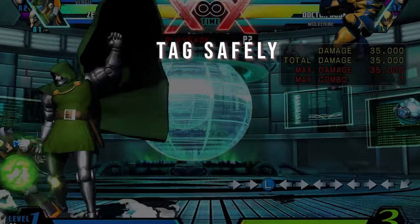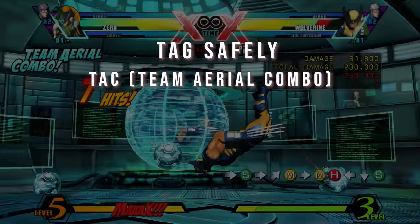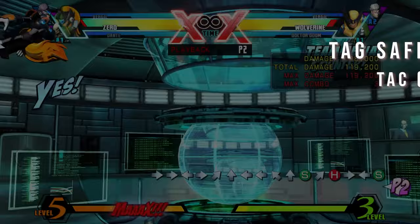Tag safely. Tagging in and out in Marvel 3 can be a risk, as if your hard tag whiffs, you're most likely going to eat a full combo. Try to DHC safely using a safe-on-block or install hyper to keep your character healthy. You can also risk a TAC if you do get the hit by using a direction and S during an air series, but be aware this can be broken by the opponent if they guess the direction correctly.